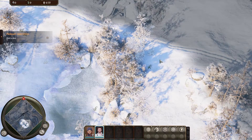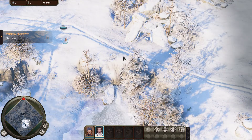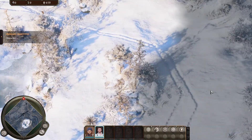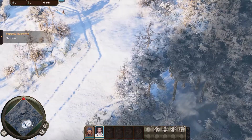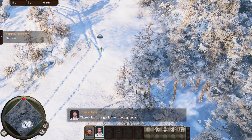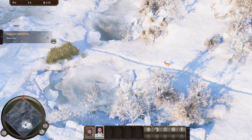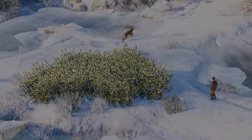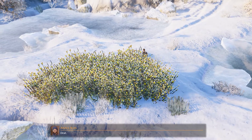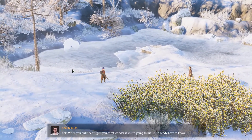Let's see what we got here. I hate hunting. It's so annoying. There it is, let's get it into shooting range. I'm ready. Hold still. Got him — no, I didn't get him. Ugh, drat! Good hiding spot, but that was a terrible shot. I think something's wrong with this rifle. When you pull the trigger, you can't wonder if you're going to hit — you already have to know.